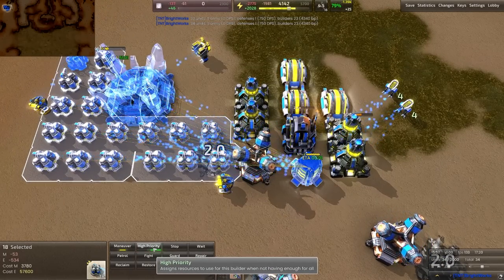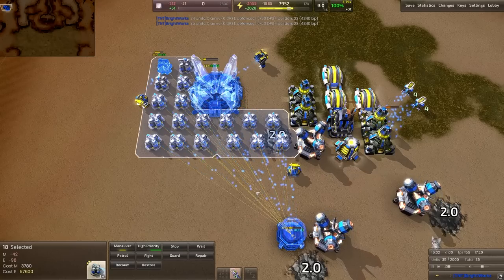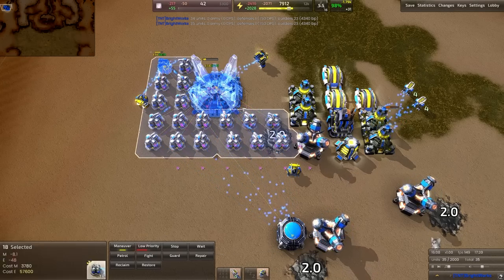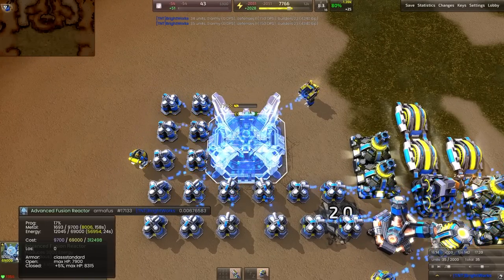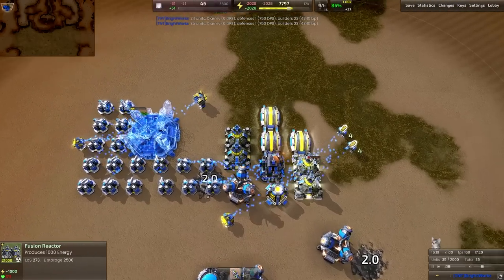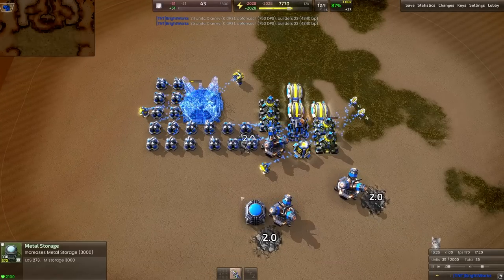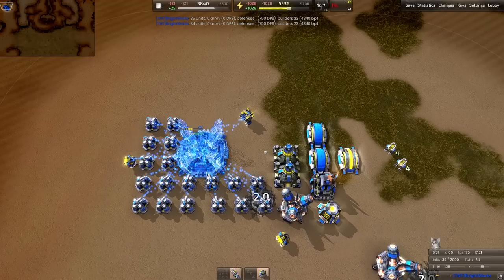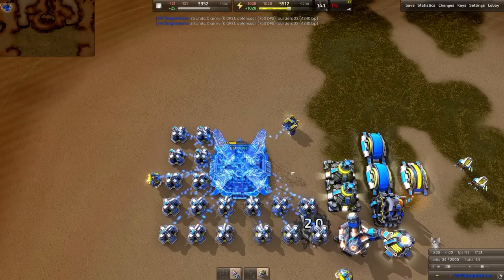Turn on high priority so it builds a little bit faster, then build up the metal storage and turn off high priority. We're 16% of the way through so we still have plenty of metal to put in. Make sure you put this metal storage down before eating up your fusion reactor — it's an easy way to lose around 2,000 metal or more.